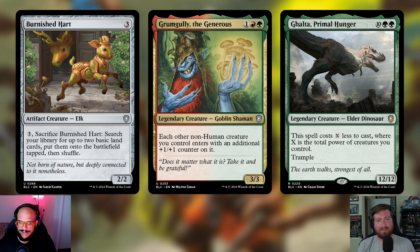The final creature cut hurts — it's Ghalta, Primal Hunger. Ten and two green for a 12/12 legendary creature Elder Dinosaur with trample that costs X less to cast, where X is the total power of creatures you control. It hurts because I'm a dinosaur player and I put this in multiple dinosaur decks. But Ghalta is leaving because we're pretty heavy on our curve now, and if we draw this early game it's doing nothing for us. It's either in your starting hand or super late game every single time.